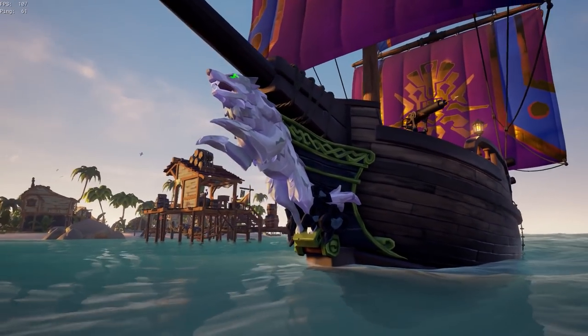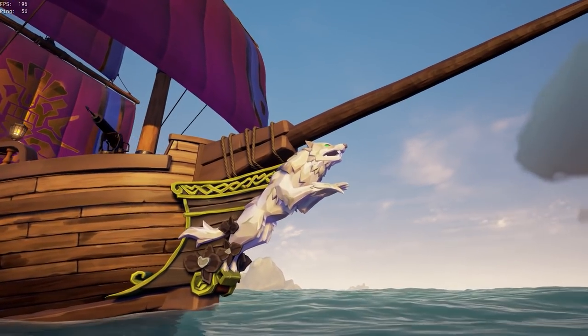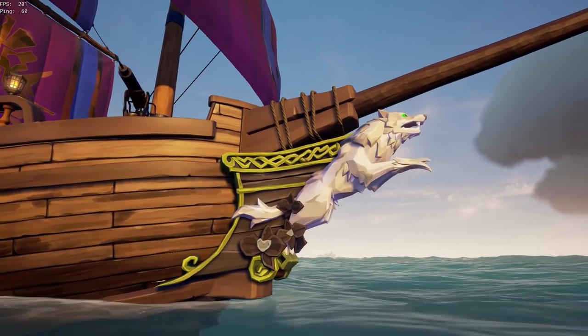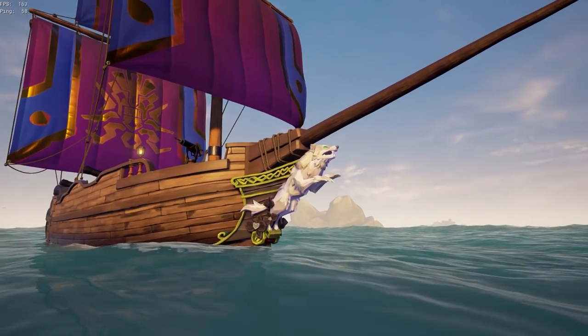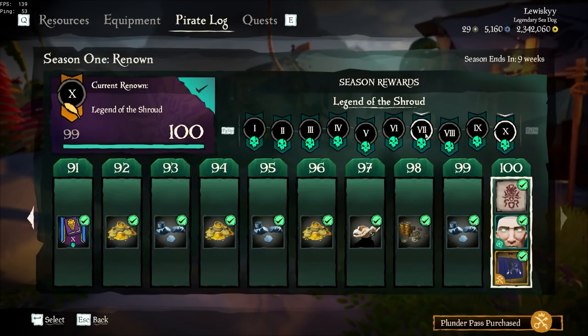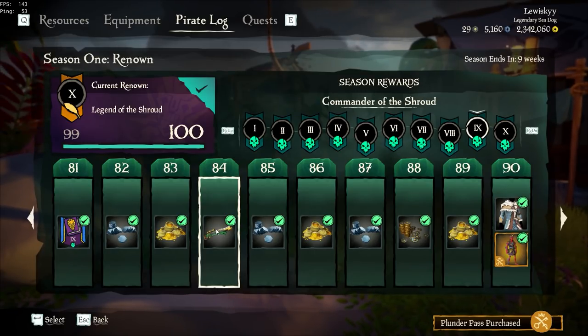Lastly, taking a look at the Saber Wolf Figurehead — you can see that the eyes glow, and it's actually quite a nice figurehead. The only thing I'm not a huge fan of is the green and black accents; maybe if it was just pure black or pure white it would be really nice. But considering you get it with the premium pass and don't have to pay for it on its own, it's fine.